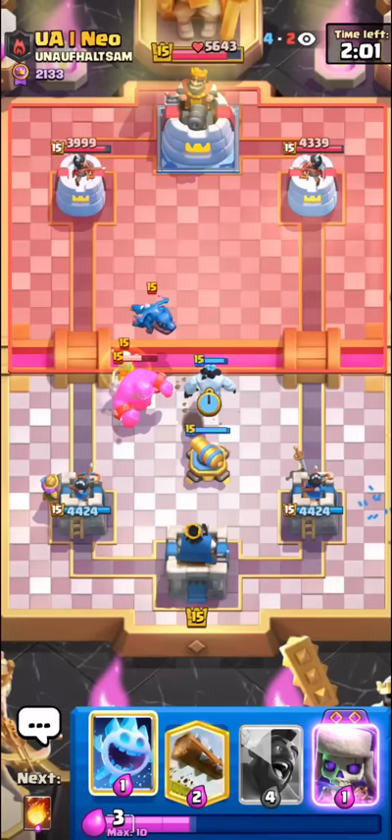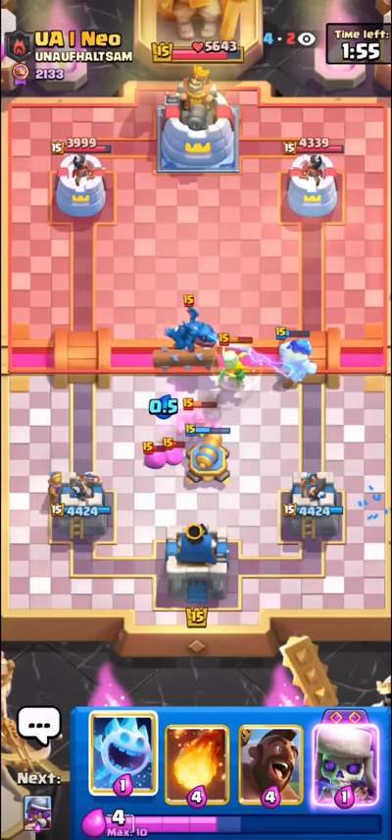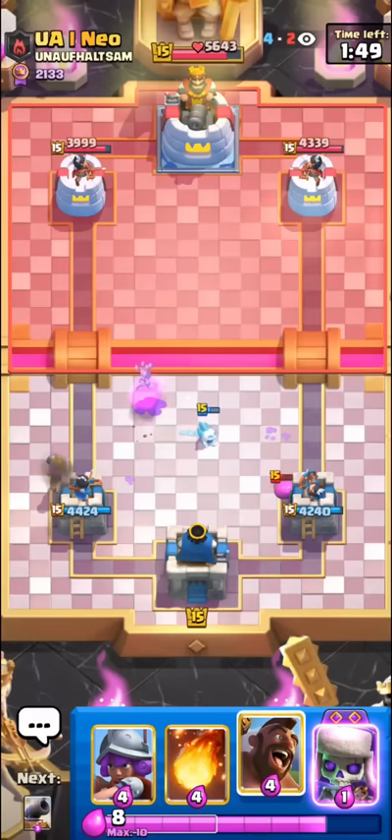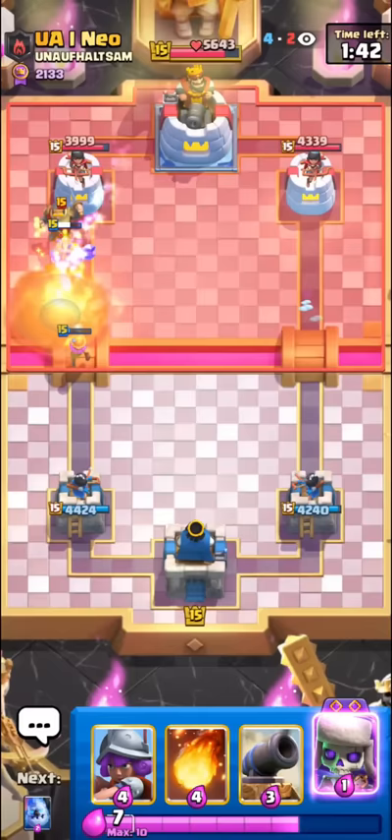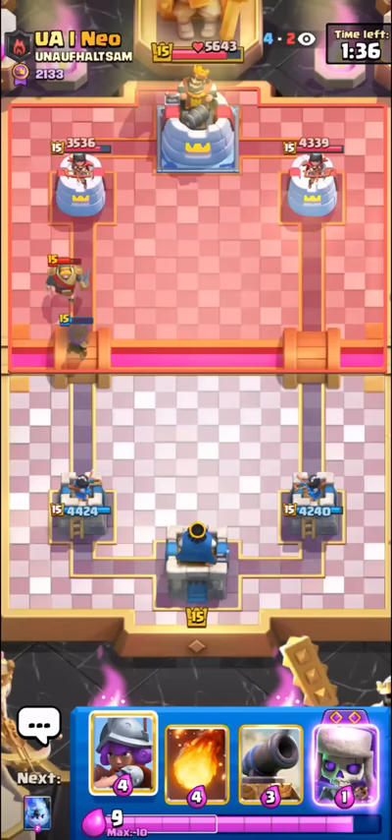Against e-golem you kind of just have to separate their push — either pull support troops to different sides away from their e-golem, or you can just kite it like this. We should be fine here because the battle healer isn't going to heal that much. It's nice to have an ice golem instead of a knight so the healer doesn't get as many heals off. Very easy defense — we have our evo skellies too, but I'll just hog rider and maybe use evo skellies for defense if needed.